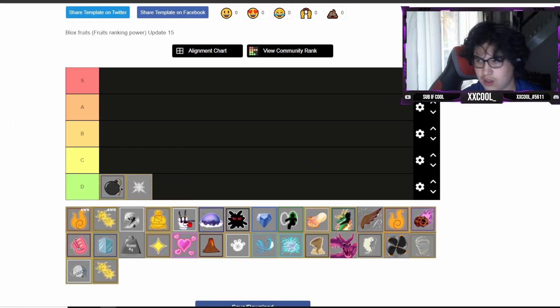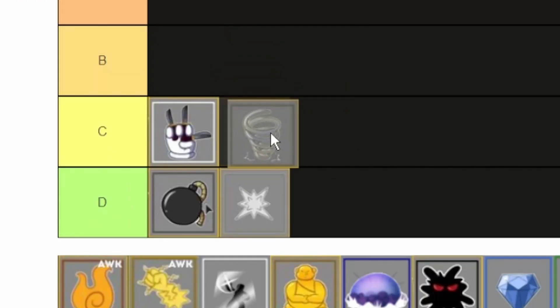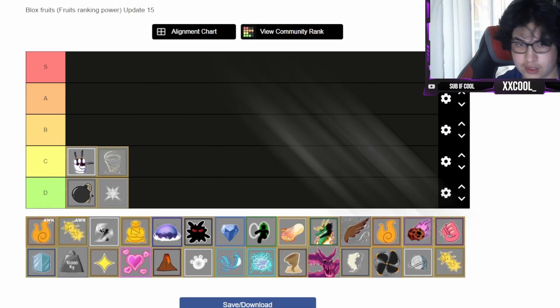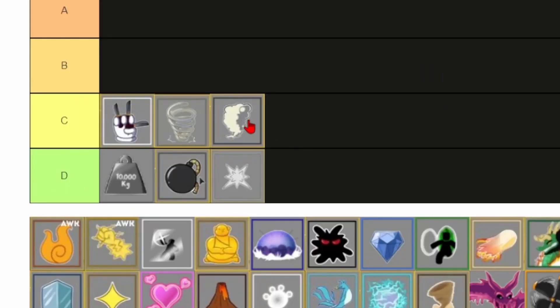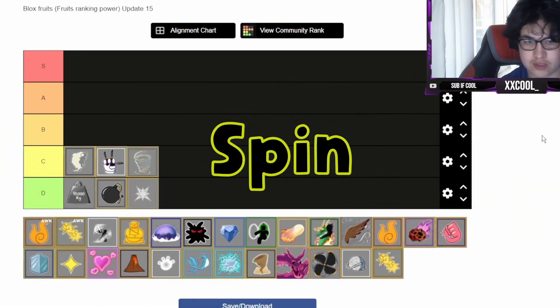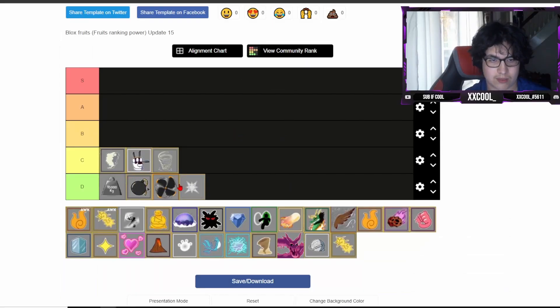Chop I'm gonna put in C tier, just because if you're a sword user it's kind of deadly to you. Spring also C tier because it's decent for PvP. Kilo I'm putting in D tier - not really good for grinding or PvP. Smoke I'm gonna say C tier, high C tier, just because it's a Logia, but it's not good for PvP at all. Spin is D tier.